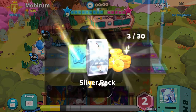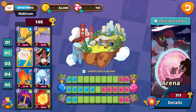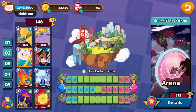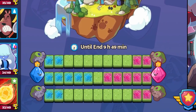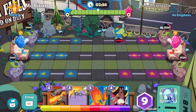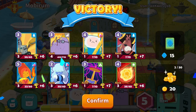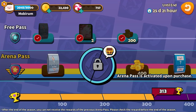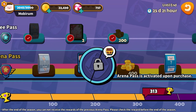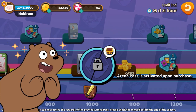Outside of the main 1v1 matches where you can earn card packs, you also have the Arena mode, which is actually pretty fun to play. The tiles where you can spawn units change every day, so it's always a new strategy that you need to figure out, keeping the gameplay new and fresh. Winning here doesn't net you any new card packs, but instead you get trophies to secure goodies like emotes, gold, rare units, and just a ton of other stuff.